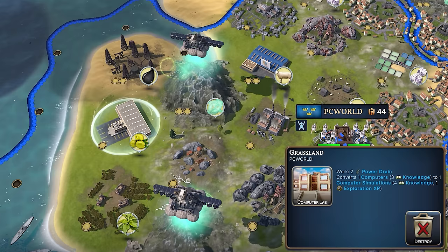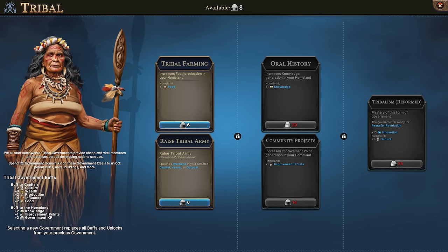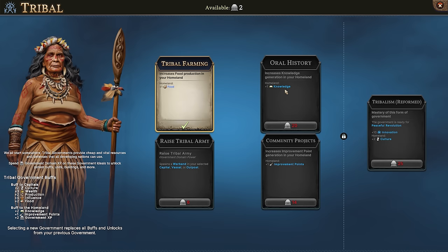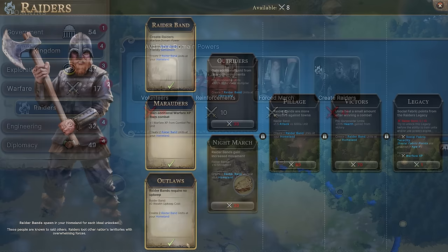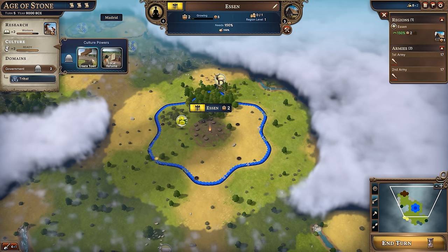Now let's talk cultural powers. There is no culture tree as such in Millennia, though of course things like your government or national spirits will provide sort of culture trees that will give you great early boosts like food and plus one knowledge on the homeland for extra growth and research. The cultural powers that you unlock will be directly influenced by your domains, your government, your national spirits and technologies. However, some of them will remain constant even right from the beginning of the game, and usually they're all fairly powerful — but there are three that stand out to me.